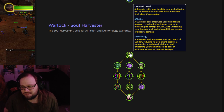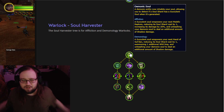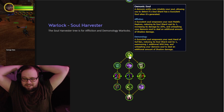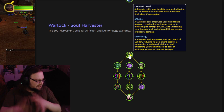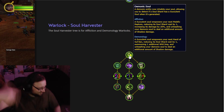Affliction: a succulent soul empowers your next Malefic Rapture, reducing its Soul Shard cost by one, increasing its damage by 20%, and unleashing your demonic soul to deal an additional amount of Shattered damage. So you unleash your demonic soul — I'm a Demon! Demonology: a succulent soul empowers your next Hand of Gul'dan, reducing its Soul Shard cost by one, summoning one additional Wild Imp, and unleashing your demonic soul to deal an additional amount of soul damage. What is the soul going to look like when it's unleashed? I want to see a screaming demon soul fly out of my body and then come back.